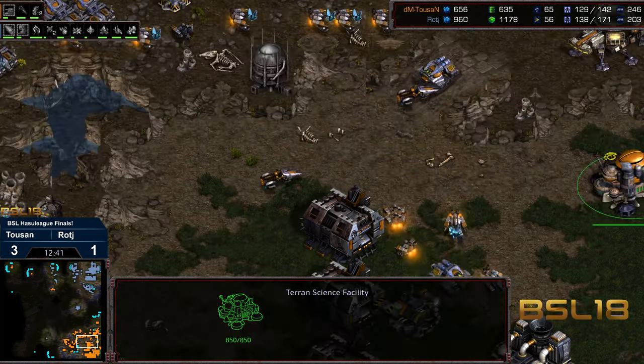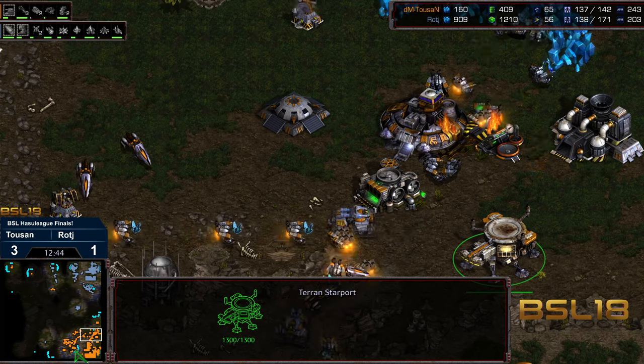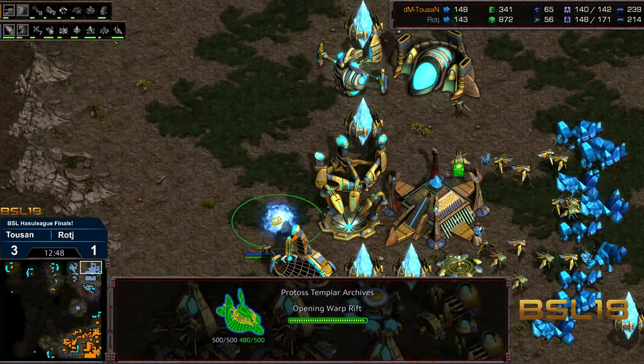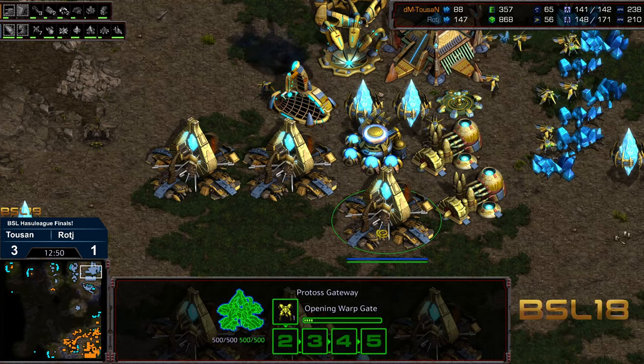Off 200 supply, Tucson is building a kind of comfortable three-base setup which is hard to breach. Usually you'd want to have arbiters to punch through this, but that is Raj's problem.